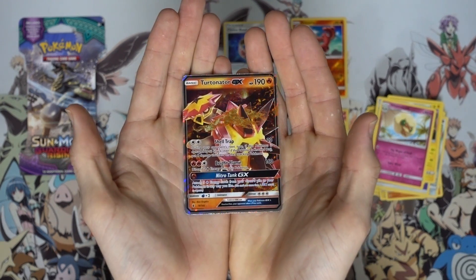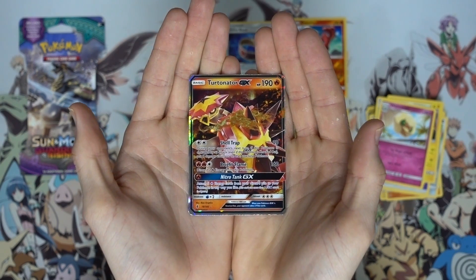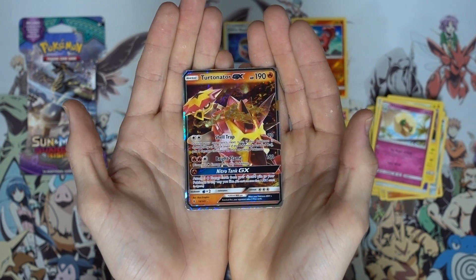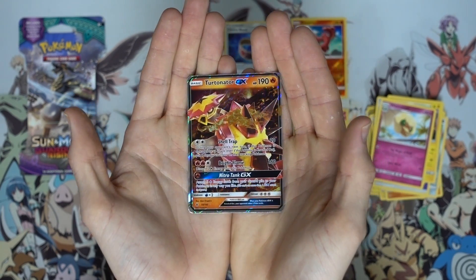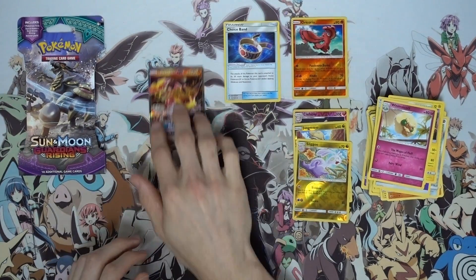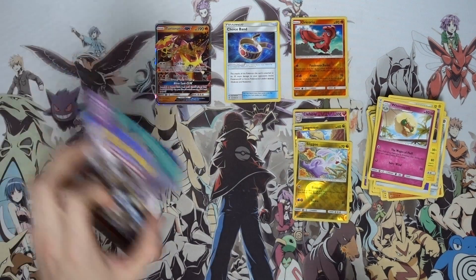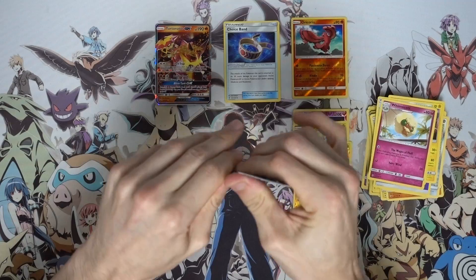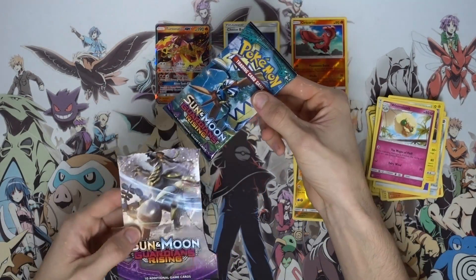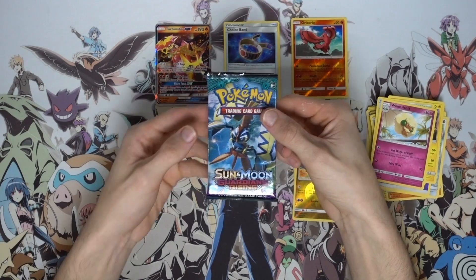That is absolutely insane! We got a Turtonator GX — 190 HP with Shell Trap, Bright Flame, and Nitro Tank GX. Wow! I cannot believe that pack art just keeps coming through like this. Every single midnight form Lycanroc must just be a hit in this case — I swear. Have we got another one? No, that means we're gonna get nothing from the last pack.